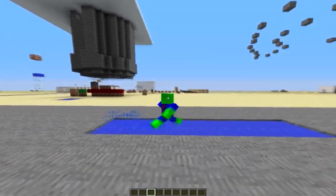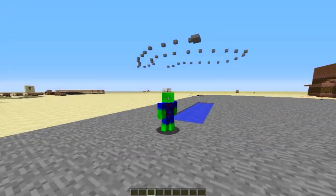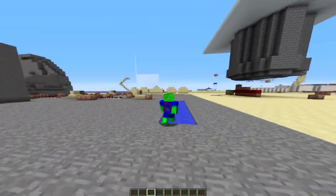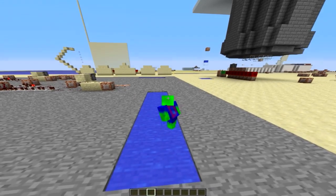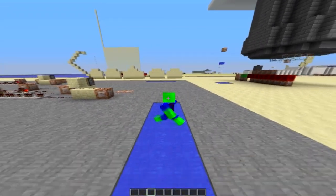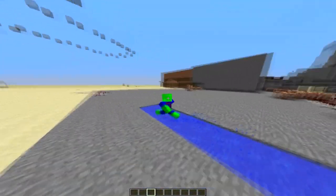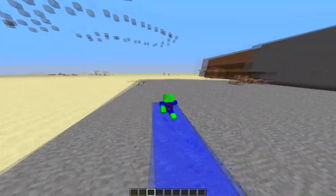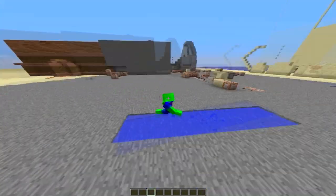Hey guys, today I wanted to show a quick little concept that I came up with for puddles in Minecraft. This is pretty much just water that's a little bit deeper than the ground level, and it makes splashy sounds and particles when you step in it. It's pretty simple to make, and I also include a schematic that you can just import into a world to make these puddles for yourself.